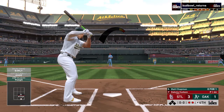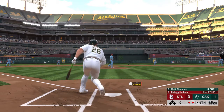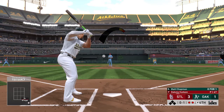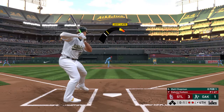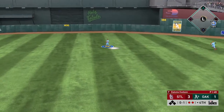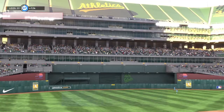Almost went deep his last at-bat — certainly just missed it. With this guy's big power, he's feeling pretty good at the dish. Look for him to try and get on something and drive it out of the yard this at-bat. Won the count. High fly ball out to straightaway center — and he'll get there in plenty of time to put this one away. And that ends the inning.